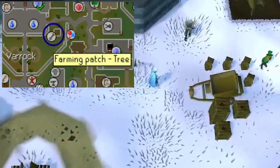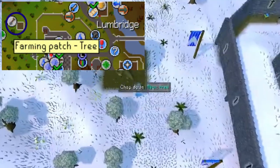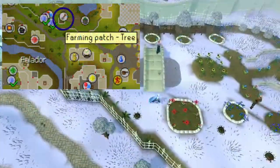From here, I teleport to the middle of Varrock and plant a tree to the northeast in front of the castle. Teleporting to Lumbridge, I can run west and a little north behind the castle to get to my next tree patch before heading to Falador.